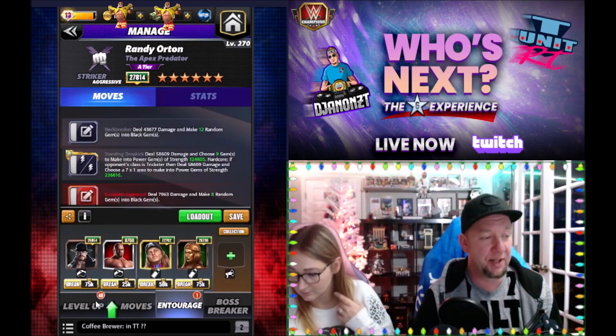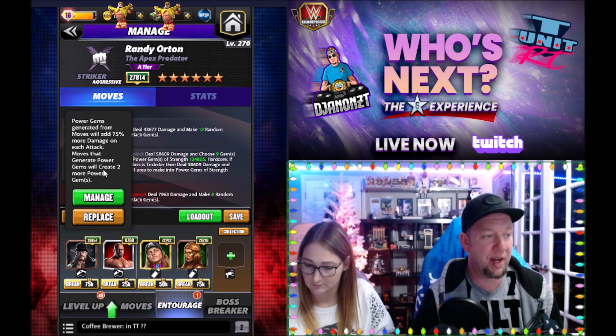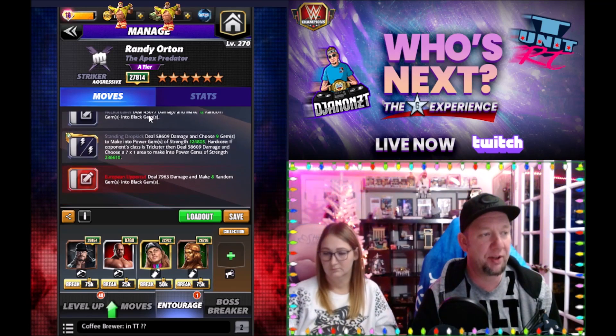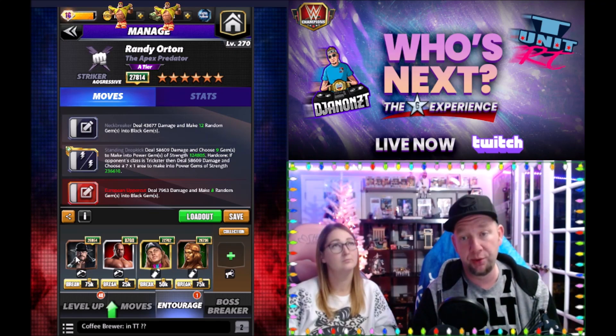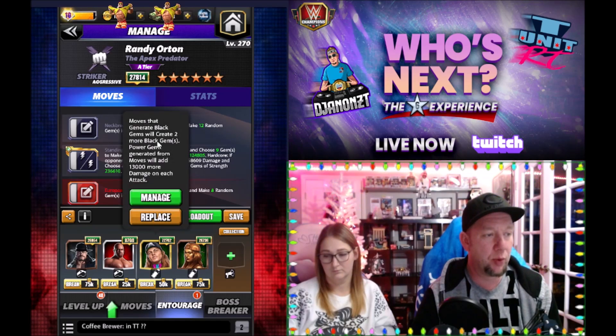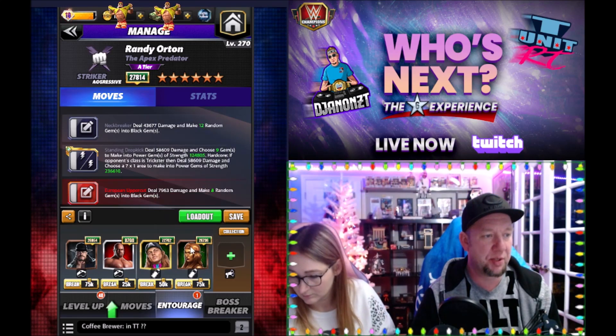Let's take a look at the entourage. We got Last Outlaw for 75% power gem damage and two more power gems. We got Titus for four black gems. I do not have the ugly sweater for my Randy. If you had the sweater that gave you the four black gems, you would use Nakamura right here — Striker Naka for more power gem strength, or Corporation Triple H for the extra power gems. We got Riddle here for extra black gems as well as extra power gem damage — 13k. And then we got Nikki Bella Hall of Fame — power gem damage 10% and an extra power gem.